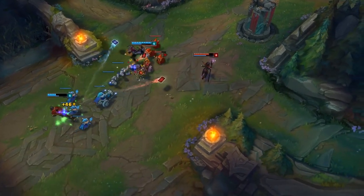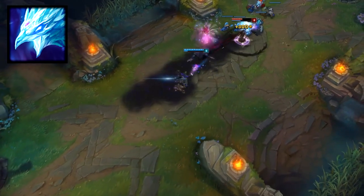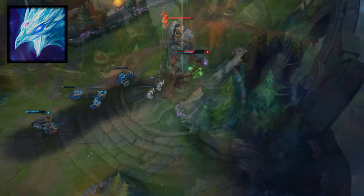I'd definitely keep an eye on Vel'Koz and Anivia this patch as well. Anivia is a solid counter to assassins — you have to kill her twice because of her egg. Naturally with loads of assassins around she's good this patch, even though people haven't really caught on to her as much yet.